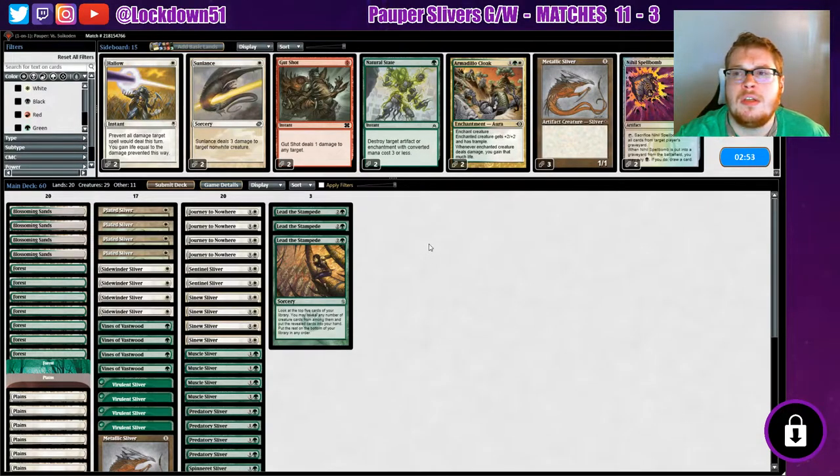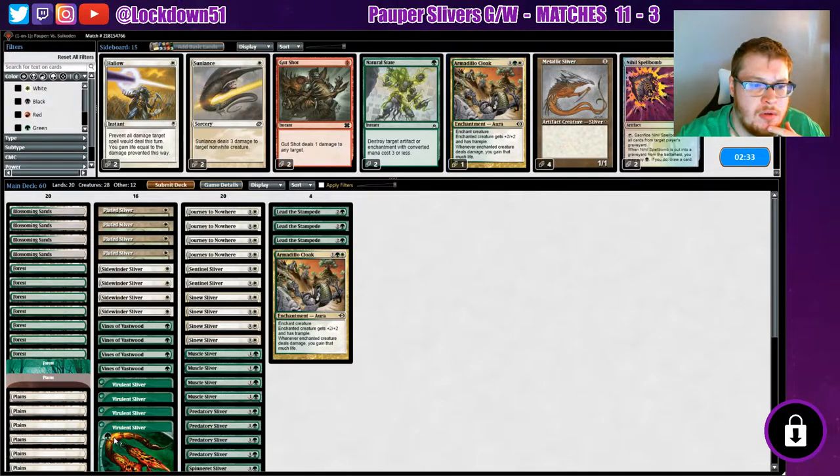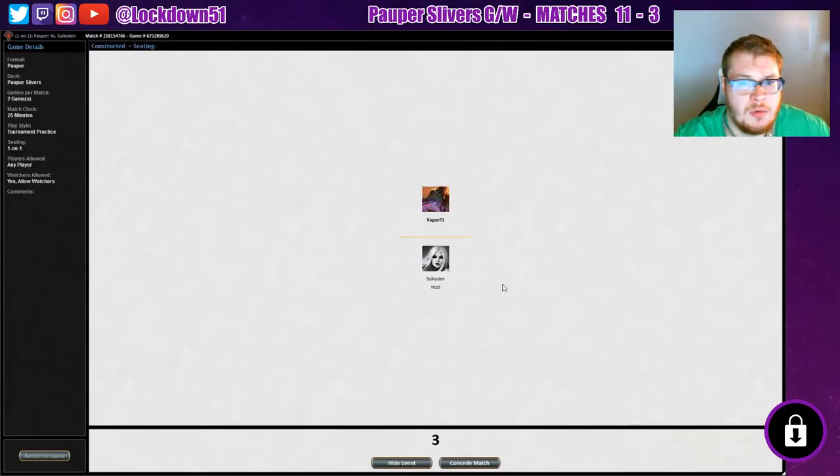Alright, so what is this deck doing? We don't really know what we should be bringing in here. Trying to remember what this deck's plan is. We see some burn, so I guess we could bring in an Armadillo Cloak — let's bring in one of those, maybe two. Yeah, we'll just run it like this.